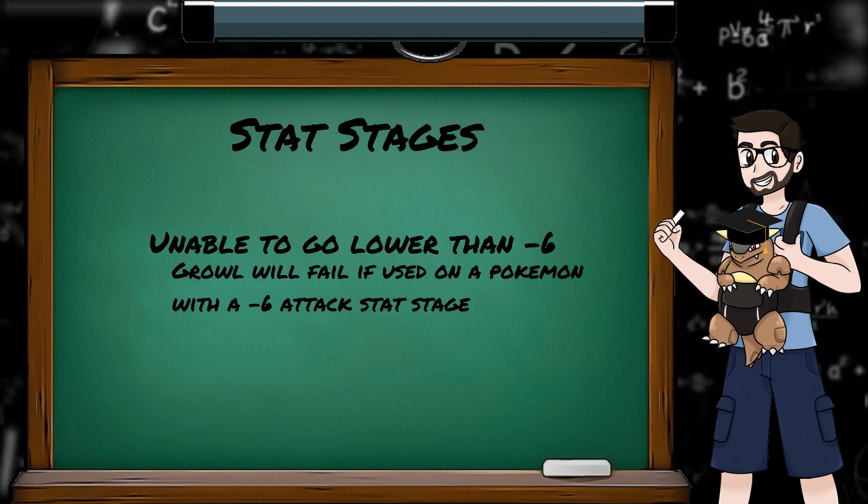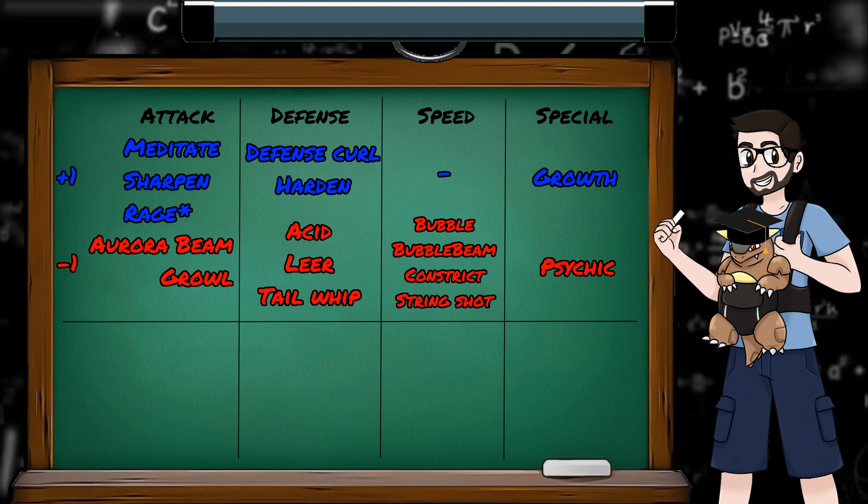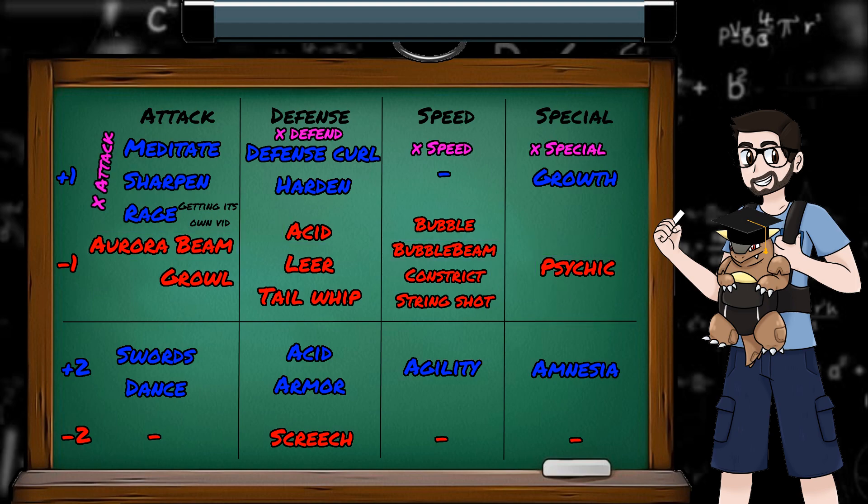If a Pokémon's stat stage gets to minus 6, it will be unable to be lowered further. If a Pokémon's stat stage gets to plus 6, it will be unable to be raised further. These moves affect stats by one stage, and these by two stages. Some of these are attacking moves, where the stat effects are a secondary effect that has a certain chance to happen. For example, Psychic has a 33.2% chance to lower the opponent's special stat by one stage. Also the X items — X Attack, Defense, Speed, Special — all increase their respective stats by one stage. Using X Defend is the same as using Harden once.